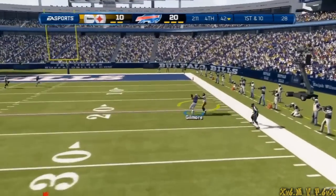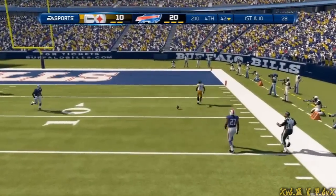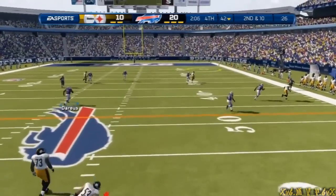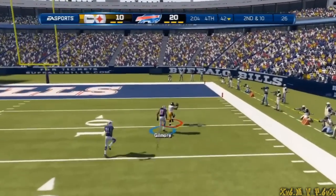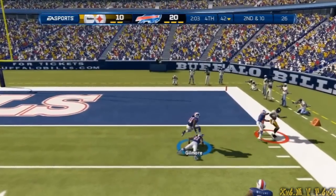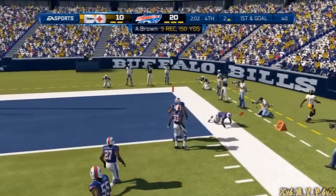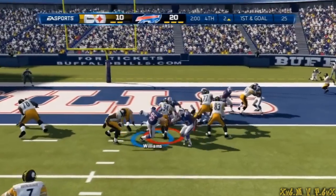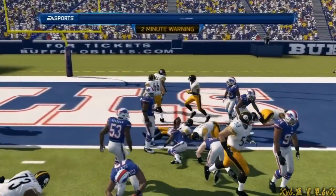Roethlisberger going down the field — knocked down. What a good job by the nickel. Shotgun formation. What a catch — nowhere else to go and he's out of bounds. He's in for the touchdown.